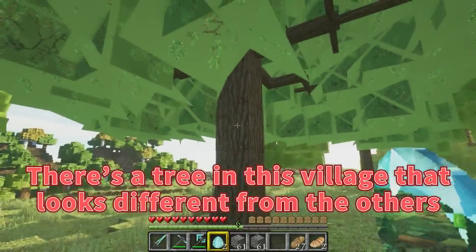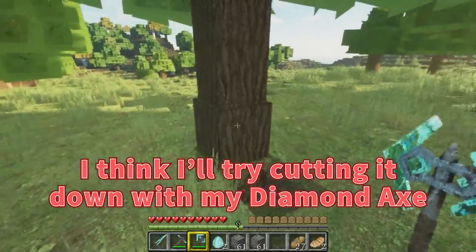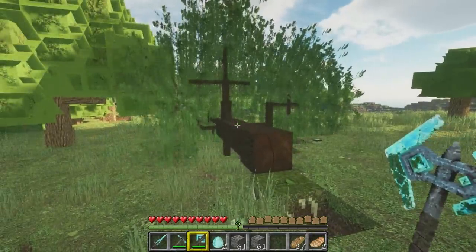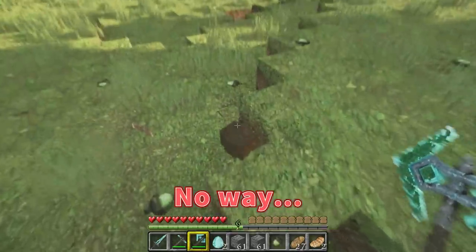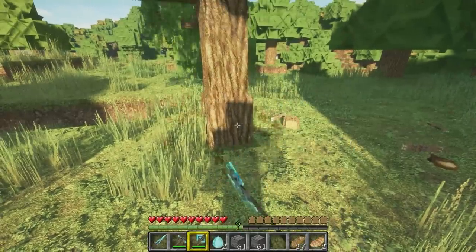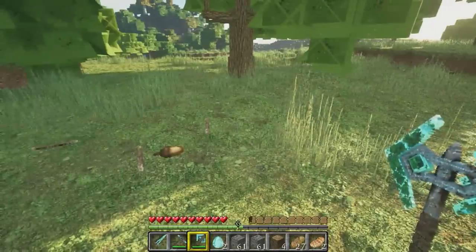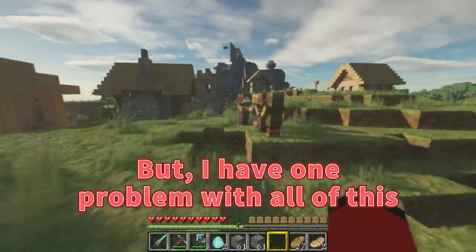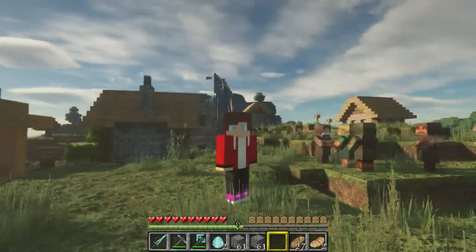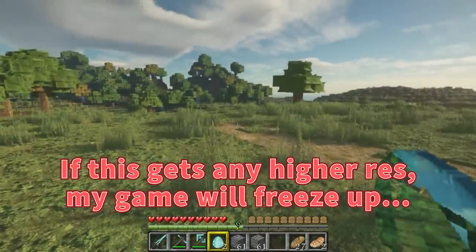There's a tree in this village that looks different from the others — I've never seen one like it before. I'll try cutting it down with my diamond axe. No way — I cut it down. That's how realistic the game is now. There's a bunch of stuff on the ground. But I have one problem with all of this — it's just so heavy. My computer is overloaded with how realistic these graphics are. If this gets any higher res, my game will freeze up.